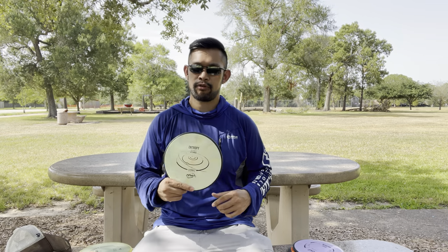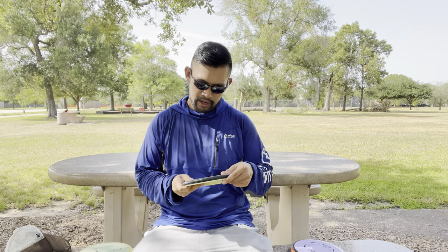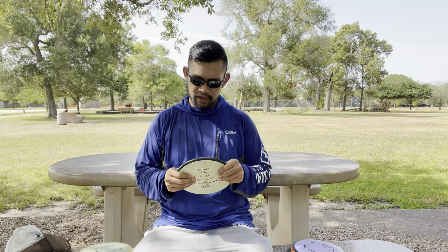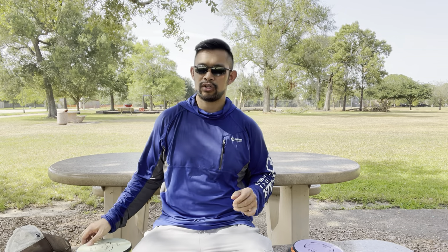For my pig replacement, I'm still throwing the Entropy. This is a Cosmic Neutron Entropy and I have a regular Neutron one. These are great — they're a great forehand approach and I'm trying to throw more of those. They're great backhand approaches too, and they tend to just hit the ground and sit. So I can be very controlled towards the basket with these discs.